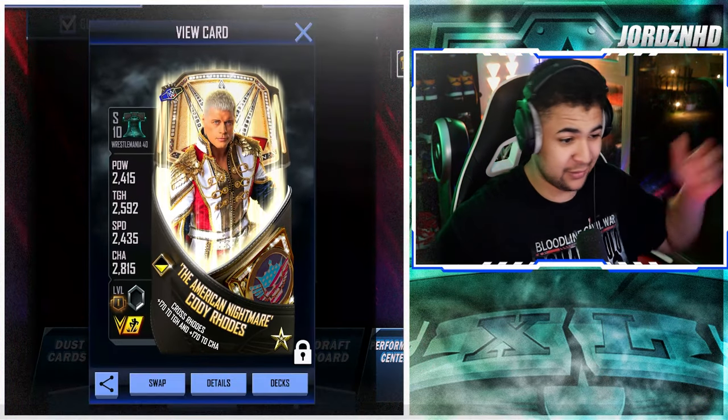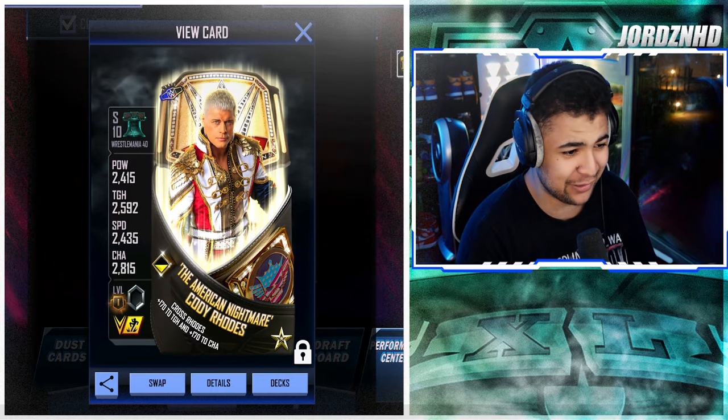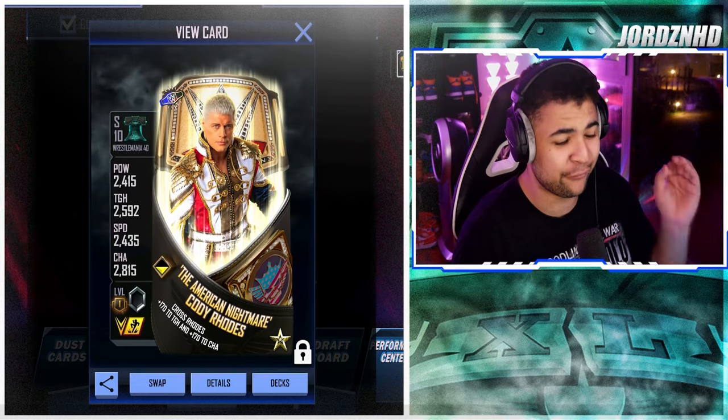Here is my Cody Rhodes F1 on momentum, fully maxed out and play leveled — again without an equipment card. His stats are: 2,415 power, 2,192 toughness, 2,435 speed, and 2,815 charisma.